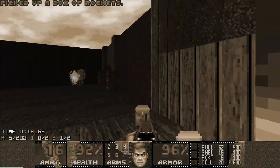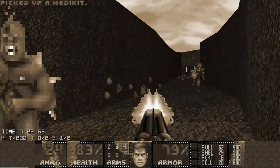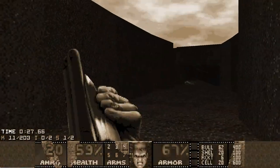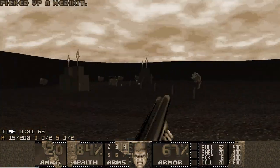I go for the SSG first, then just leave that area because I will kill the enemies faster afterwards when I have the rocket launcher. Then I go to the rocket launcher site, grab it, and just rush to the final path.